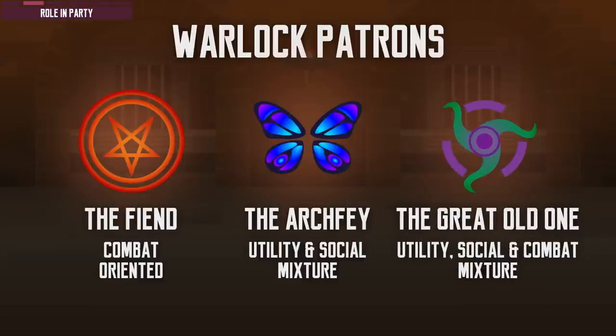These pacts also serve as their archetype. Different patrons provide access to exclusive sets of spells and class features. The Fiend patron set is more combat oriented. The Archfey set focuses on charms and illusions, which are useful in and out of combat. The Great Old One's features are centered around mind control and telepathy.